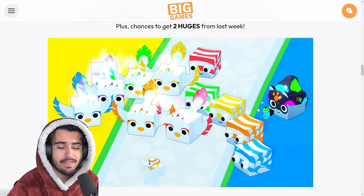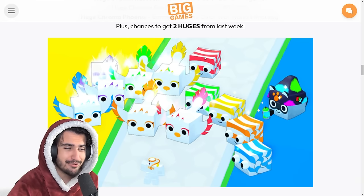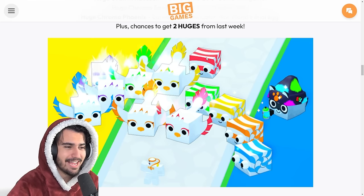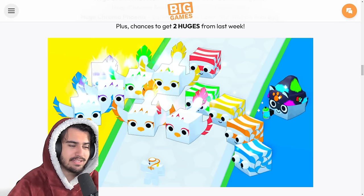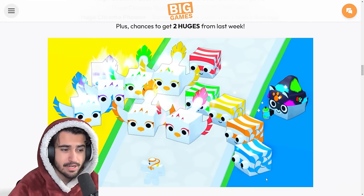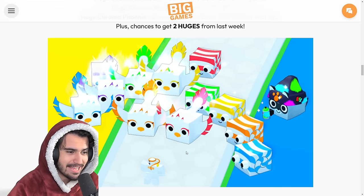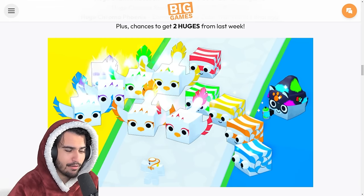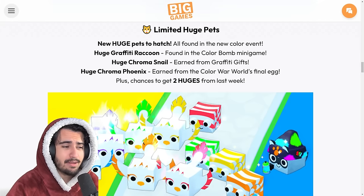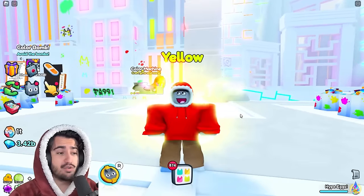The third huge is the graffiti raccoon, which you can see here on the right — you can obtain this by doing the color bomb mini game, which we'll talk about in a second. Here you can see all three huges: the Chroma Snail looks absolutely crazy. You can get both the phoenix and the snail in your respective team colors, which is a very cool concept. All three of these are limited time huges only available during this week's update.